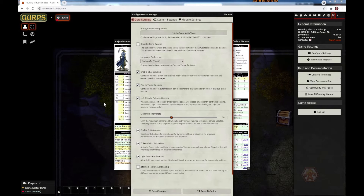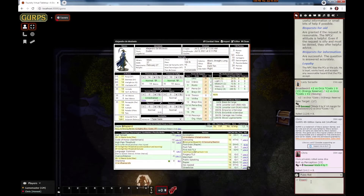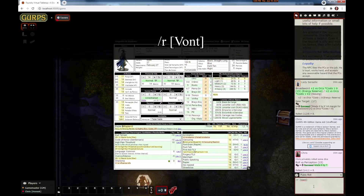The next feature is for our foreign language users. If you are playing in a different language that we have a translation for, then the on-the-fly formulas support the translated attribute names as well as the English attribute names. So if I wanted to roll against Alejandro's will, or Fontage — I hope I pronounced that right — I can use Vont.